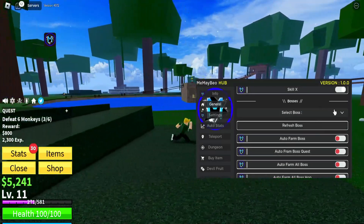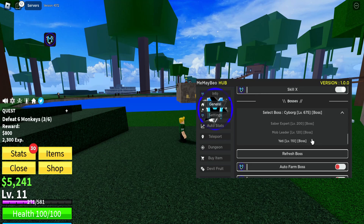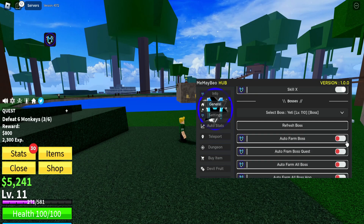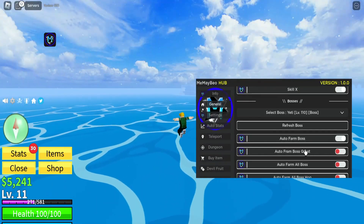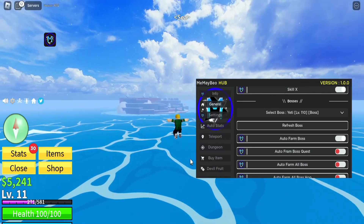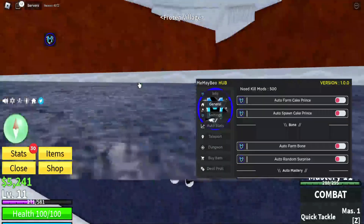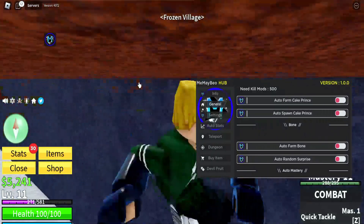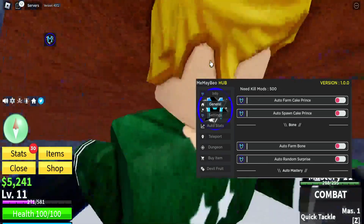Boss is next. This one works — I've tested this out. Let's select a boss; I'm not a high level so let's do yeti since I think it's not too strong. Select auto farm boss, click that, and it will take you to the boss. As you see it's going to take me to the boss and start doing it automatically. It's now standing below the boss — so it can't hit me — and it's just automatically attacking for me. That works really well.